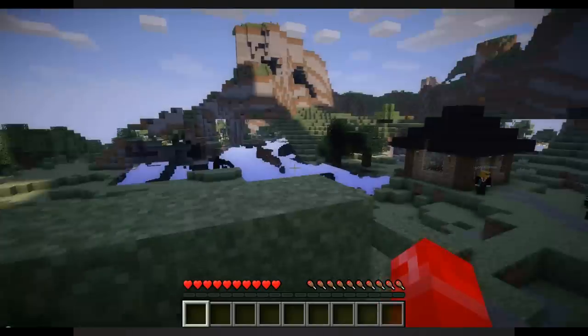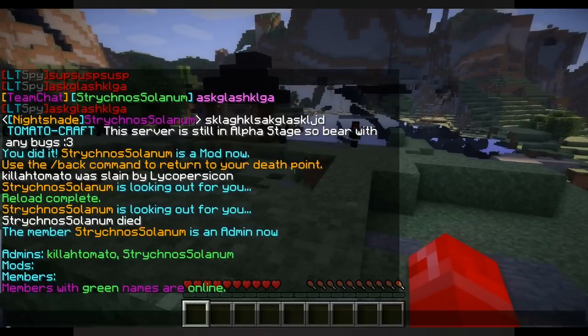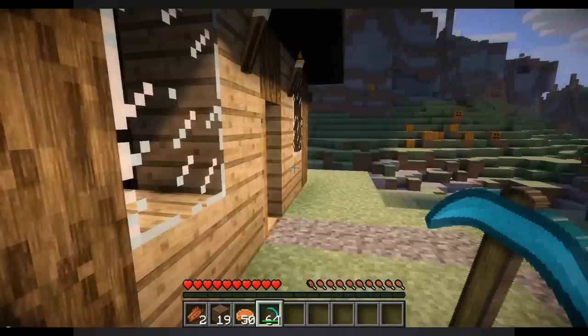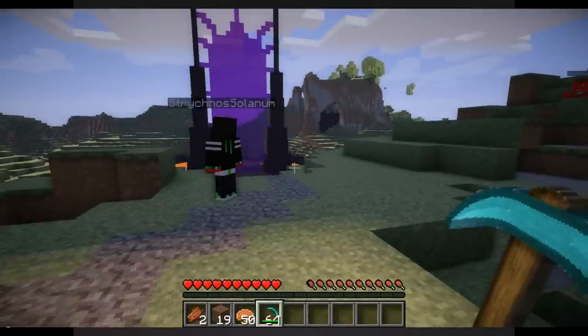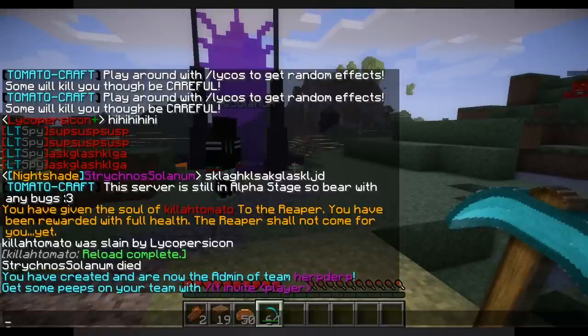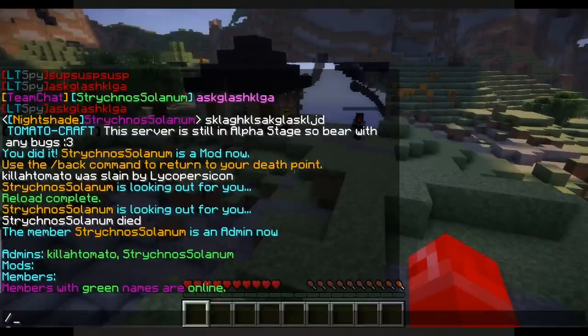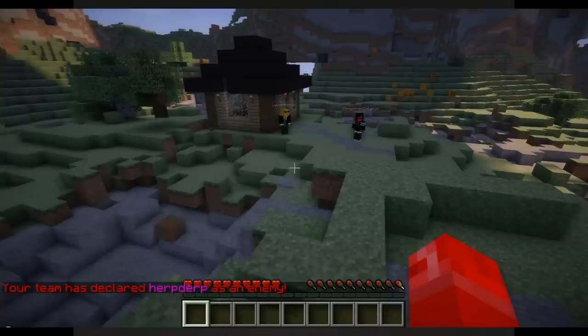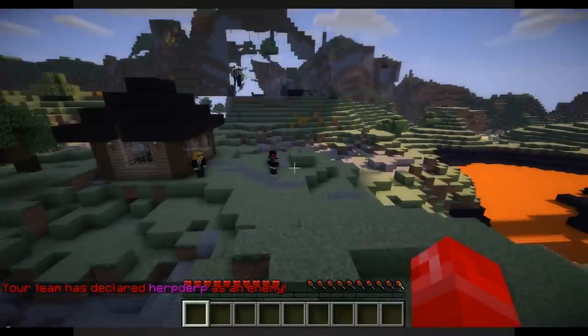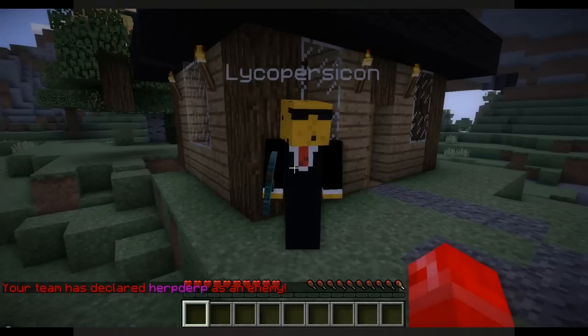You can also set enemy teams. Lyco is going to make a team — LT create Herp Derp. He is now on team Herp Derp. We don't like Herp Derp so we're going to do LT enemy Herp Derp. We have now declared Herp Derp as an enemy. What does this really mean?